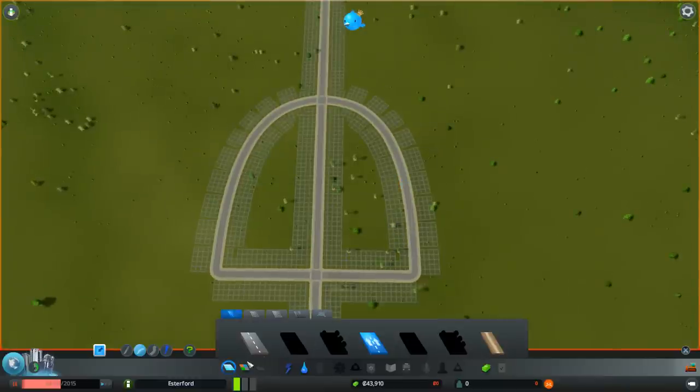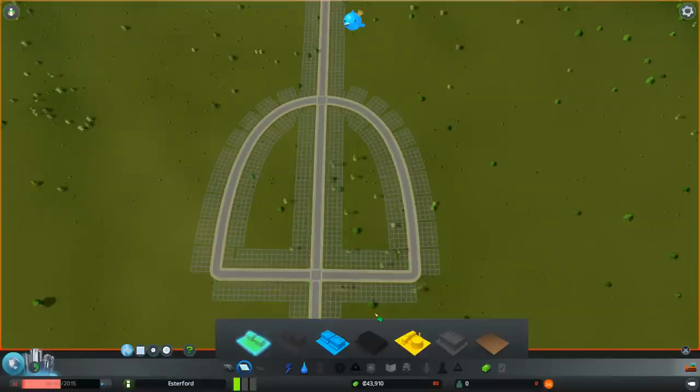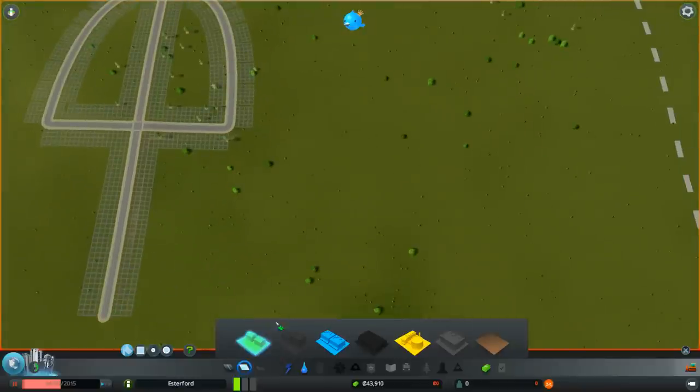Now we can do some zoning. We've only got access to low-density zones at the beginning - we have to increase our population and unlock the other types: high-density residential, high-density commercial, and offices. Offices are very cool - we'll talk a lot more about offices as we go through.